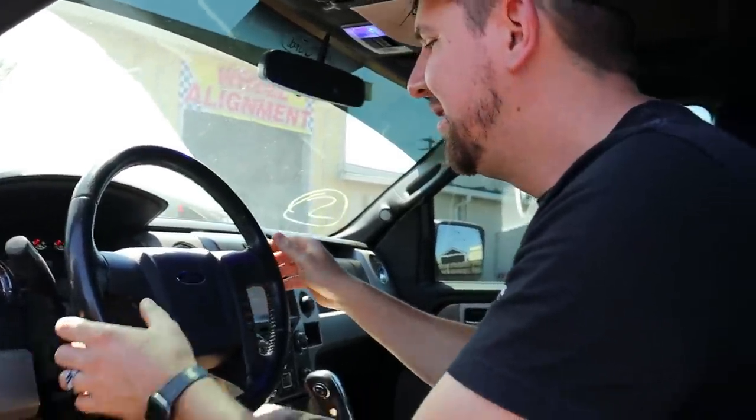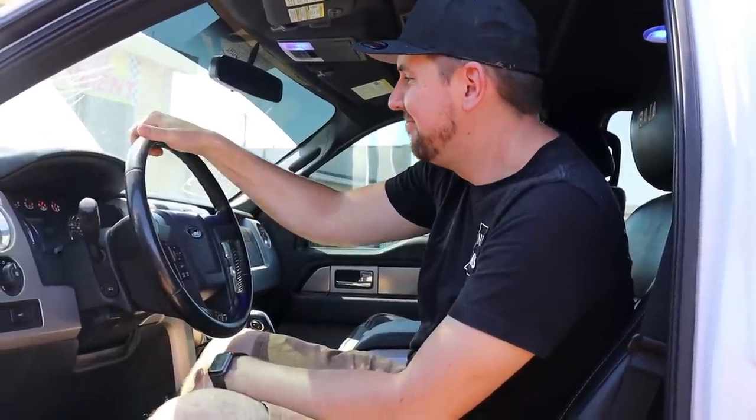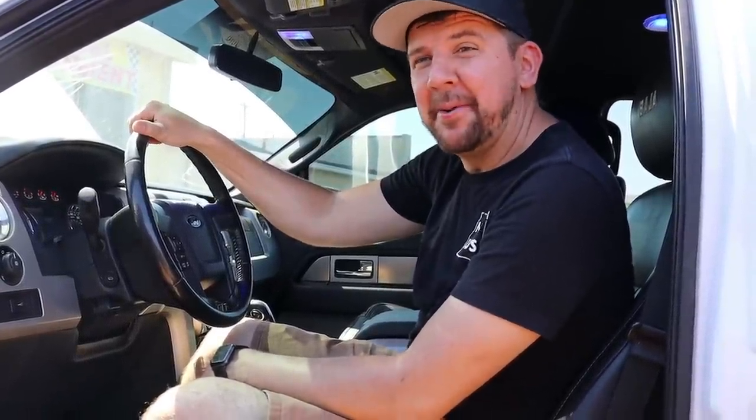Any lights on the dash? My door's open and I need gas — those are two big problems. But overall, it's pretty good: no check engine light, no airbag light, not even an ABS light or anything. That's really good — I'm happy with that.